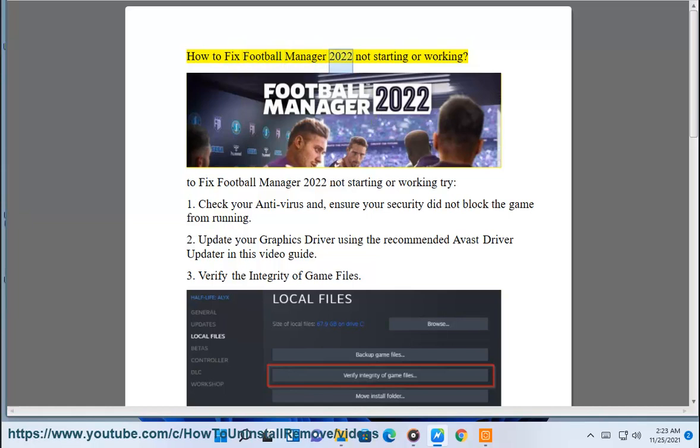How to fix Football Manager 2022 not starting or working. To fix Football Manager 2022 not starting or working, try: 1. Check your antivirus and ensure your security did not block the game from running.